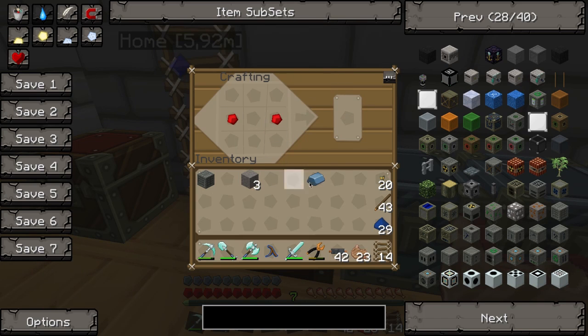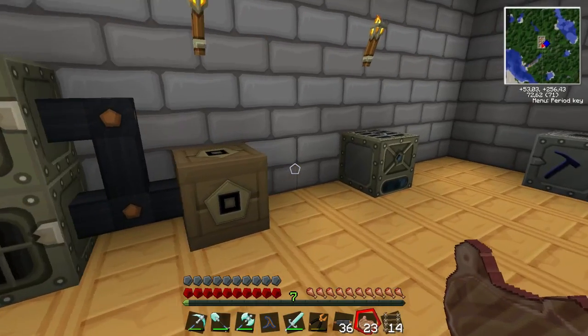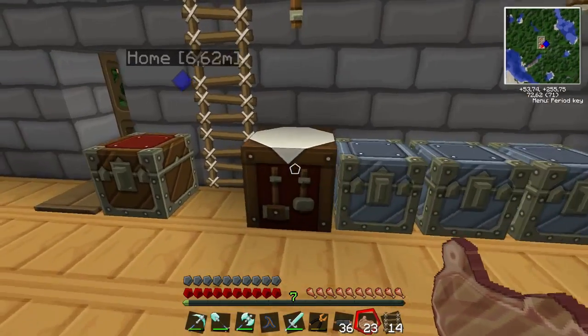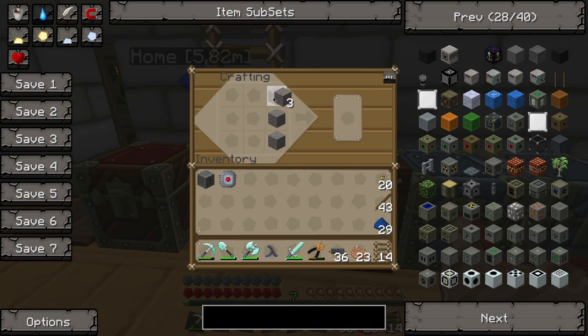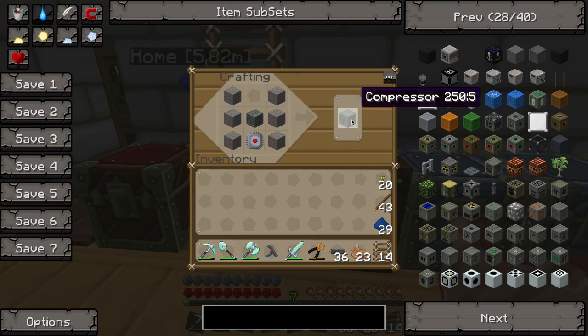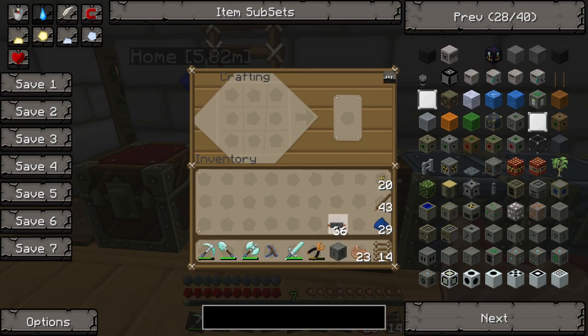Let's build the electronic circuit. We've seen that a couple of times so I don't think I have to explain it that much. Stone left, stone right, machine block in the middle, circuit down. And we've got a compressor.